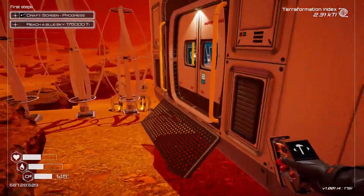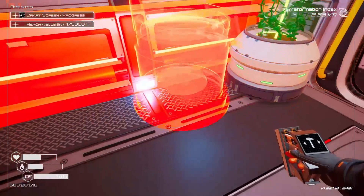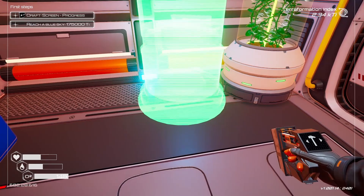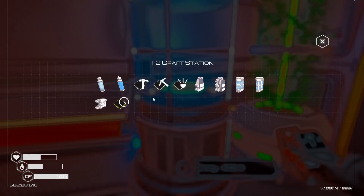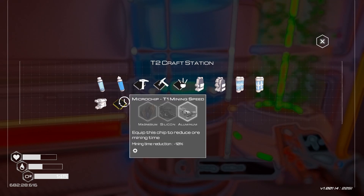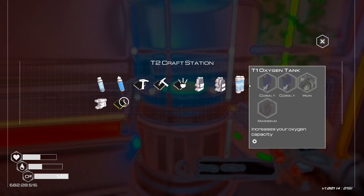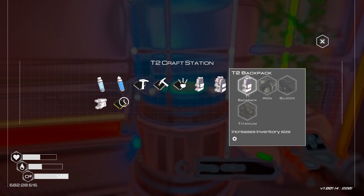My game stuttered for a bit but it's good now. Let's place this here. How do I rotate it? There we go — craft, and there it is. We also need a torch at some point to reduce ore mining time. The T1 exoskeleton increases equipment speed. We have a T2 oxygen tank and a T2 backpack, so we need iron, silicon, and titanium.